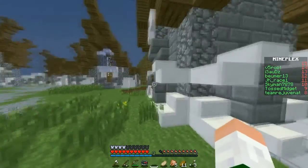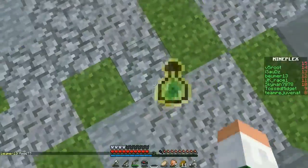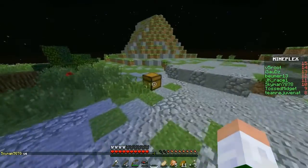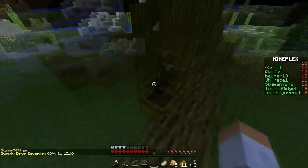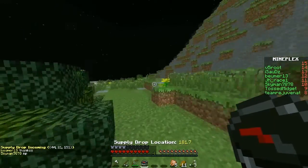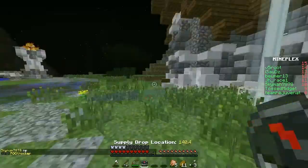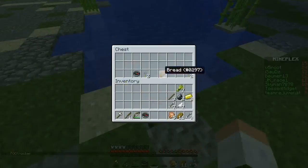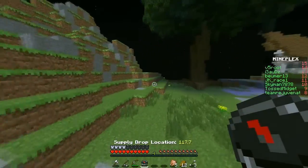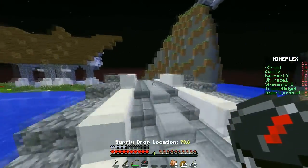I'm gonna grab this sword and just throw it out, let it despawn - don't want anyone else to get it. XP bottle right there. The supply drop should be coming up pretty soon because it will be midnight, and at midnight the supply drop always comes. That's a weird moon - it's just constantly rotating. Here we go, supply drop location is just right up ahead, just right across here. It's not right here - we're gonna have to get closer. This is where a lot of people are gonna be, so I'm gonna have to be very careful. There could be some pretty stacked guys, or there might just be some noobs.